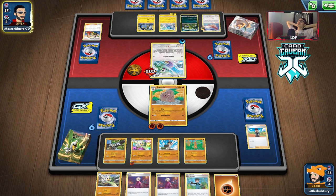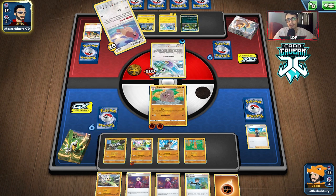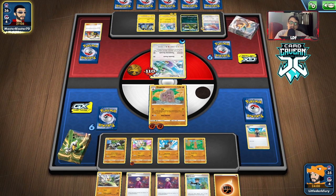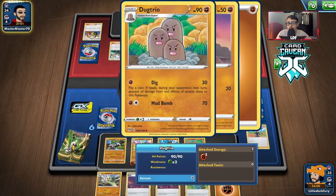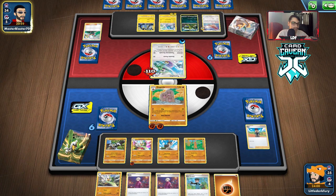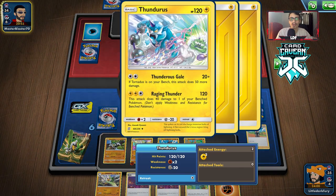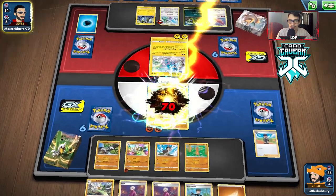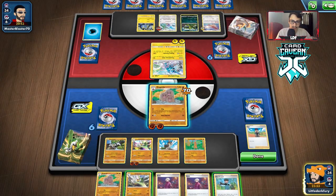He doesn't knock me out — the only way he could is through Dragonite, but he doesn't have extra energy in play for that. This is interesting. We can knock him out with Dig — we haven't gotten a single heads on Dig yet, so now would be a great time. I am scared of him finding Dratini because once Dragonite gets into play we're in trouble. No Electro Power — okay, they can't knock me out. Why would he promote that? Because then we knock him out. Okay, I'm not complaining — this is a free knockout.